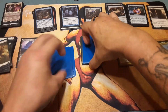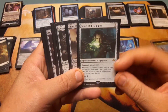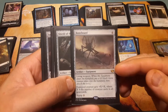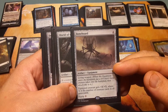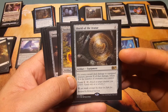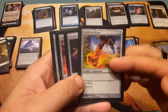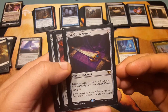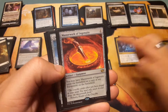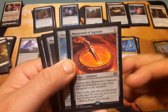These are all the equipments. He has Sword of the Animist — plus one/plus one and helps find basic lands. Bonehoard — a living weapon, gets plus X/plus X where X is the number of creature cards in all graveyards. Shield of Avatar — if a source would deal damage to the equipped creature, prevent X of that damage where X is the number of creatures you control. Swiftfoot Boots — of course you want hexproof and haste. Sword of Vengeance — plus two/plus zero, has first strike, vigilance, trample, and haste.